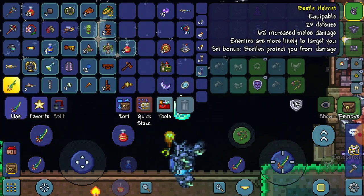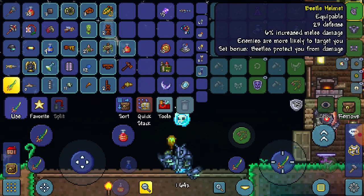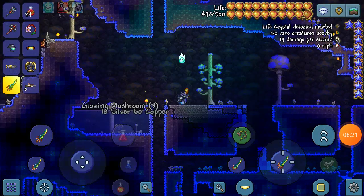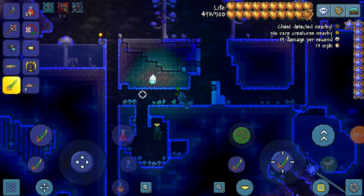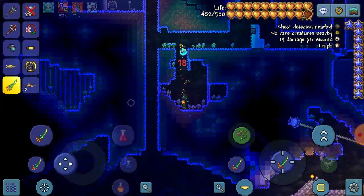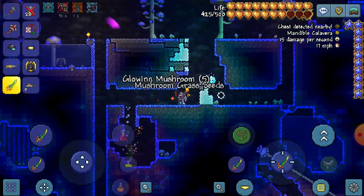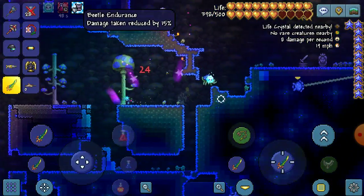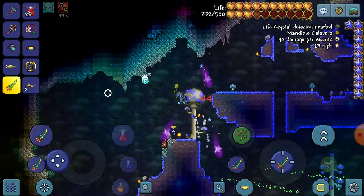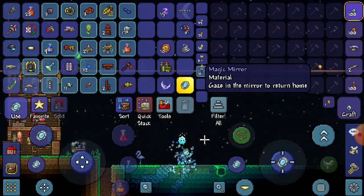All right, what's the set bonus? Beetles protect me from taking damage — wait, what do these actually do? Let's see if there are any mobs here. Oh, the skeleton — I'm taking like no damage! Oh my beetles are gone. Damage taken is reduced — so they make it so you take way less damage. This is very very strong, let's go!